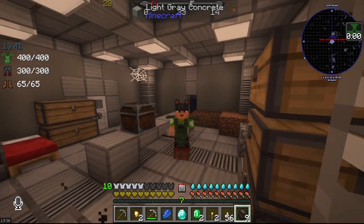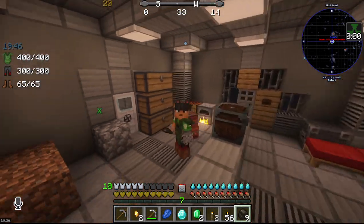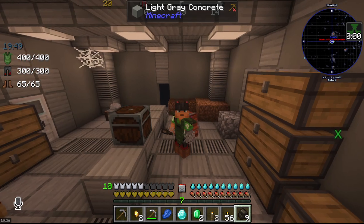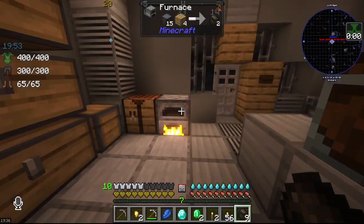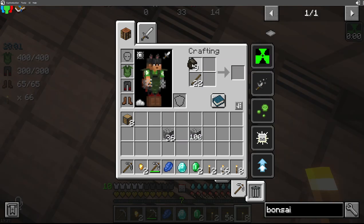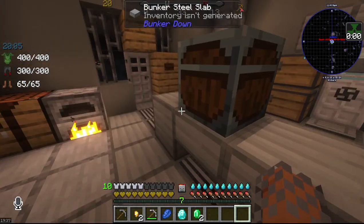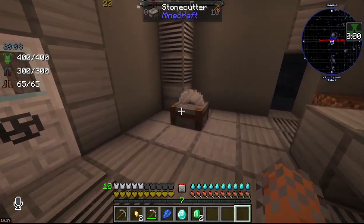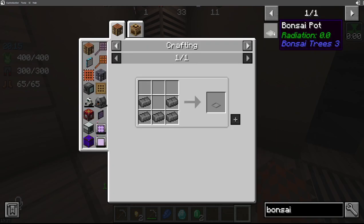Ladies and gentlemen, welcome back to the Bunker Down series. So we have a plan for this episode. I'll show you guys what I did off camera here. Essentially what I've been doing is quarantining off an area over here which I want to serve as like the central heart of our base. The thing we're working on this episode is bonsai.